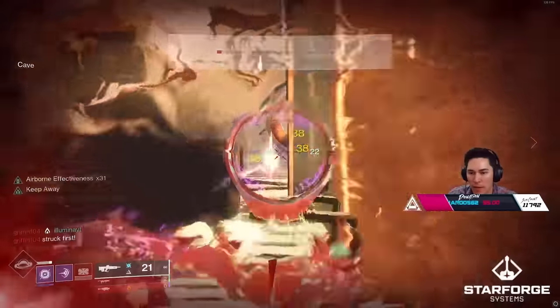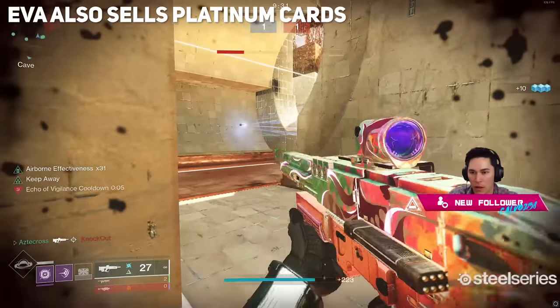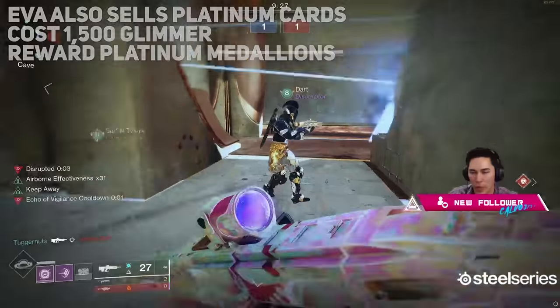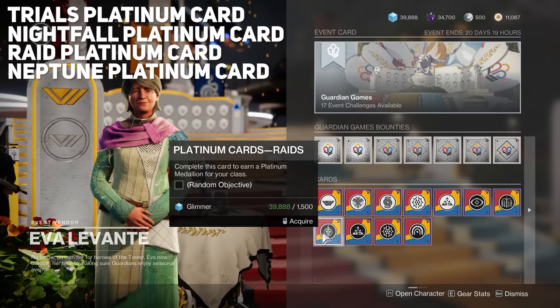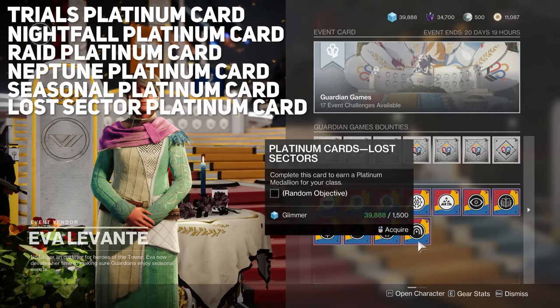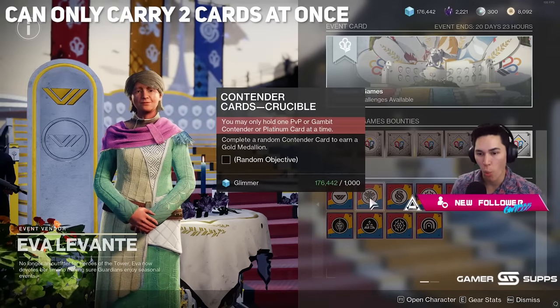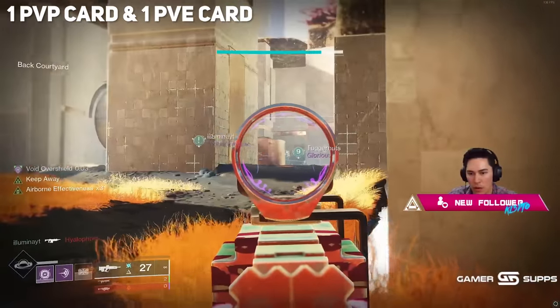Defeating combatants with precision damage grants additional progress. Eva also sells Platinum cards, which actually cost 1,500 Glimmer but will reward you with Platinum Medallions. There are six variations of these: Trials, Nightfalls, Raids, Neptune, Higher Difficulty Seasonal Activities, and Lost Sectors — essentially all the harder in-game stuff. You can carry two cards at once, but only one of each kind: one PvP card and one PvE card.